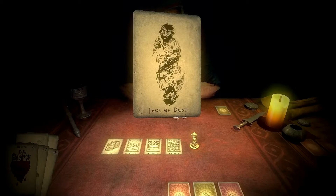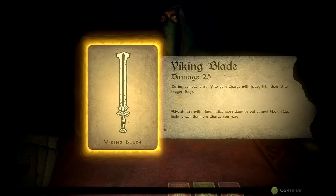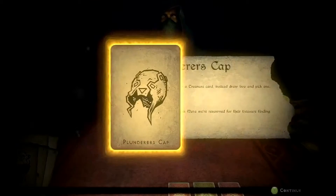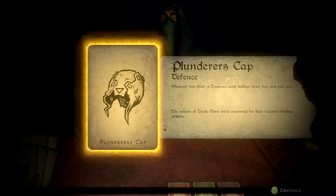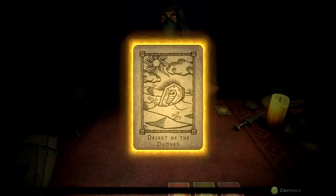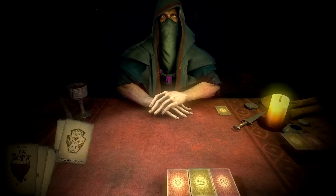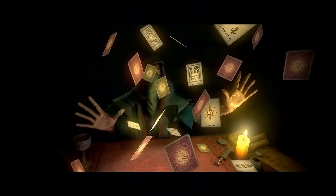We've defeated the first court card but many others like him stand in my way. He's been banished to the cabinet and we'll progress on to another court card. But before that we get new cards added to our deck. Viking Blade, which is fantastic for cleaving enemies apart. The Plunderer's Cap, which not only protects me in combat but also whenever I draw a treasure card I get to draw two and pick which one I prefer — which is really powerful. The Desert of Damnation, which is an encounter we'll have to discover to find out what lurks behind. And the Battle at Brooktop. So that's a very quick example of how a level could play out, and the sorts of new cards that you could get that you then roll into a deck for future levels.